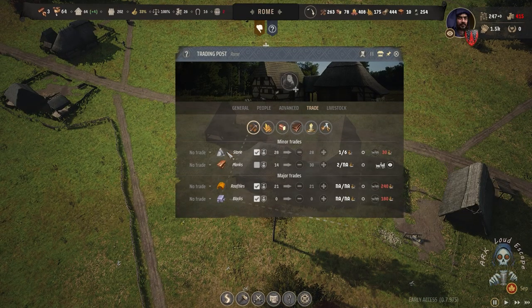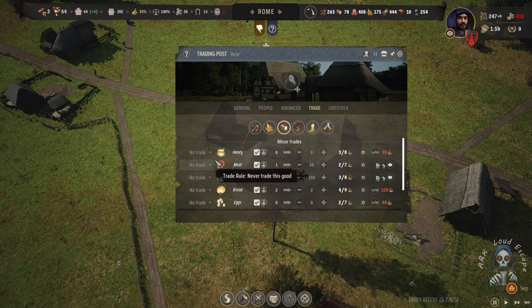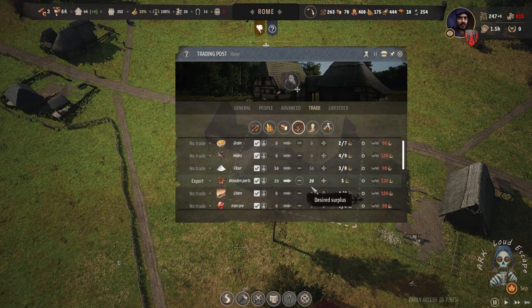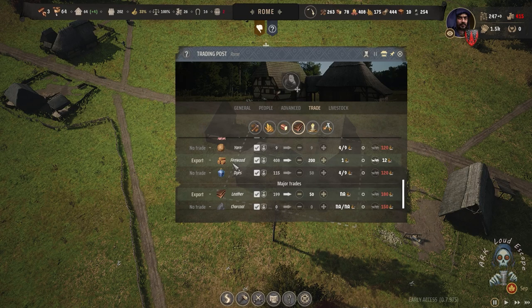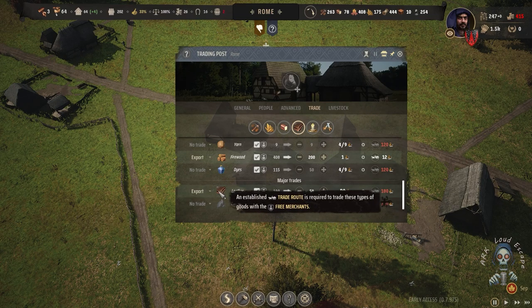We changed many things: we closed all imported trading, especially food. We were importing berries and meats, which we were short on, and we set that to zero. We also export wooden parts, but now there are no wooden parts left. We also export firewood and leather. At some point I may cancel that and start creating shoes from leather and sell the shoes, which is much more profitable than leather.